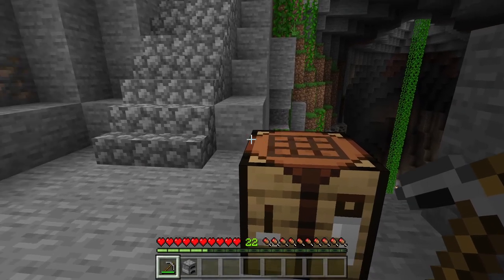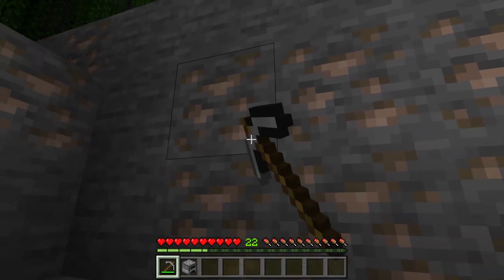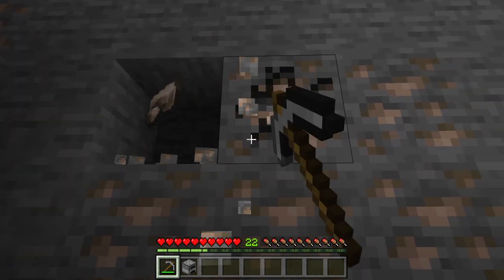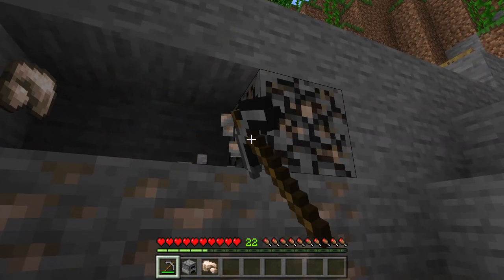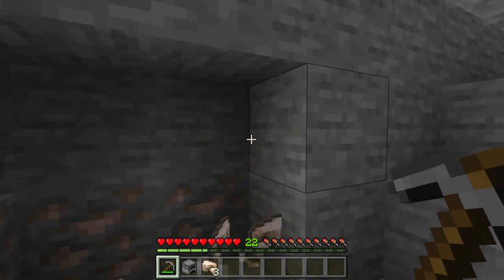Now, let's gather some iron ingots. You can find iron ore in the depths of Minecraft's overworld. Look for caves, mineshafts, or ravines — they're often hiding there. Use a stone pickaxe or a higher quality pickaxe to mine the iron ore.